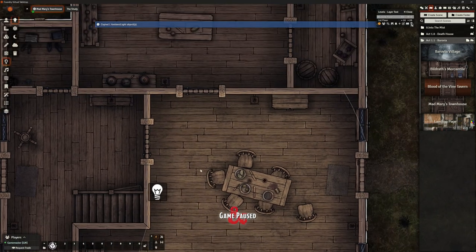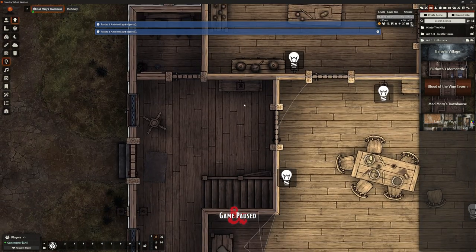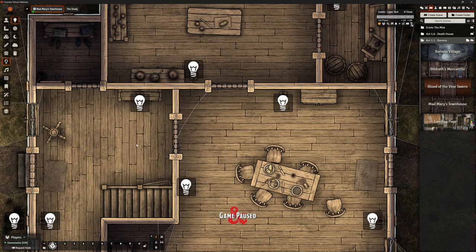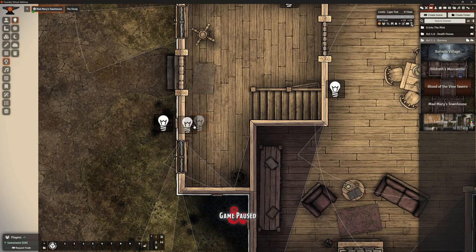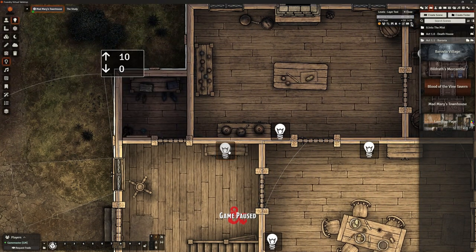Now I can just copy this light and anywhere there's a lamp fitting I can slap it in. There's one outside and I think I've got them all for this floor. You'll notice the light snaps to the grid — so to be more precise I can hold shift and nudge it to be actually over the lamp, because I want the very center of the light source to be dead over the fitting, not hanging in the middle of the room. Holding shift gives you that extra level of precision for moving anything.